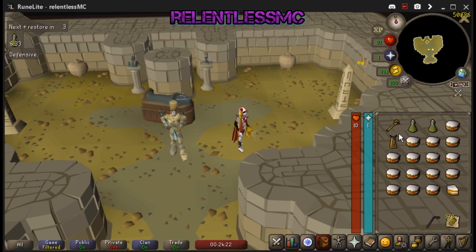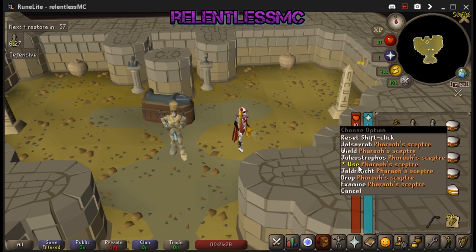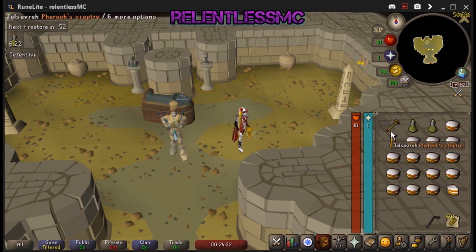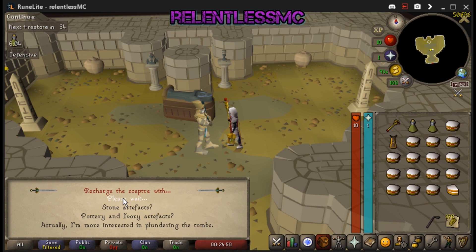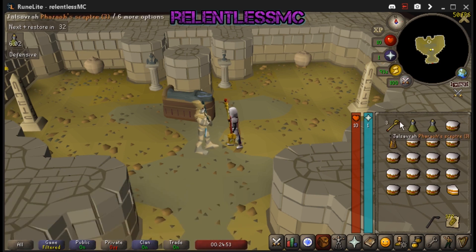I highly recommend configuring your shift-click via RuneLite to use on the scepter, so you can simply hold the shift key and click the scepter to use it on the mummy when it runs out of charges — just a little quality of life thing. Hold shift, click the scepter, use it on the mummy, hold the spacebar to go through the dialog, choose whatever artifacts you're using to charge it, and boom, it's charged.